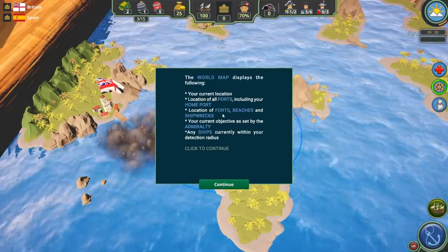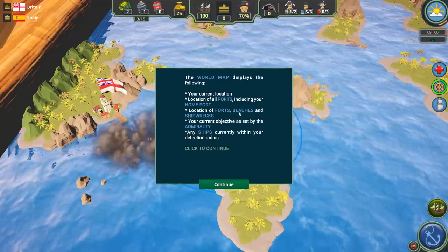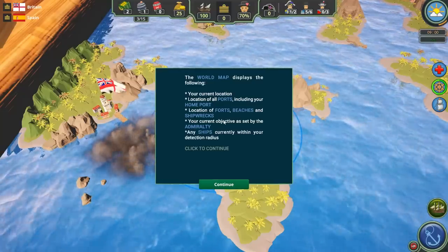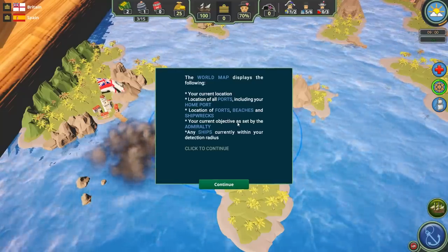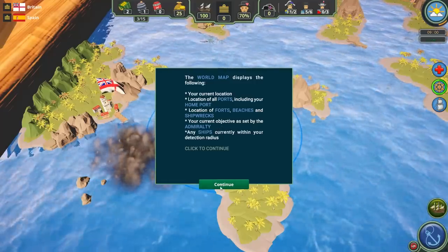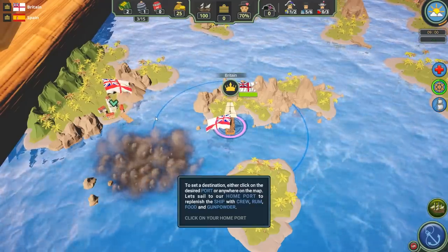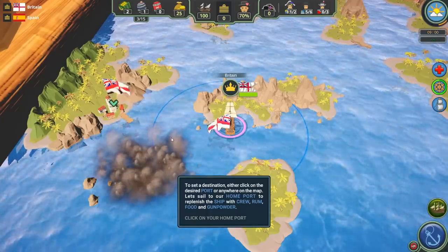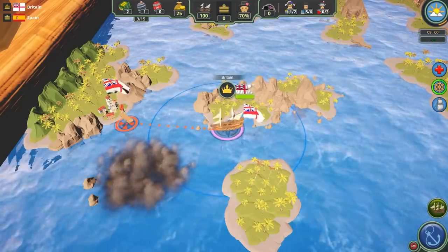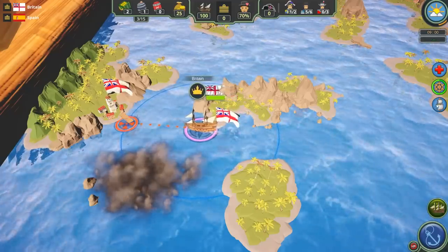I'm assuming you can attack forts, probably land landing parties on beaches, and maybe shipwrecks allow you to find gold — I haven't engaged with those mechanics yet. The map will also show our current Admiralty objective and any ships currently within my detection radius. The game wants me to set a destination and click on the desired port or anywhere on the map to start sailing there. Right now it's telling us to sail to our home port, so we go ahead and click on it.